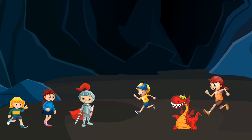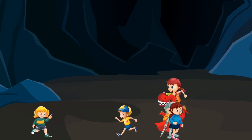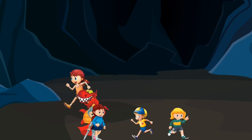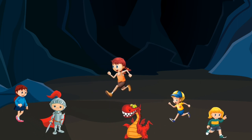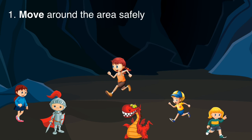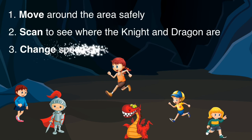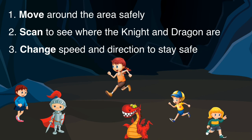When the game starts you're going to move around the area, ensuring that the knight protects you from the dragon. You will probably be someone else's secret dragon or knight as well, which ensures that everyone in the class is moving. The outcomes here are to move around the area in a controlled and safe manner, scanning to see where your knight and dragon are, and changing speed and direction to make sure that the knight keeps you safe.